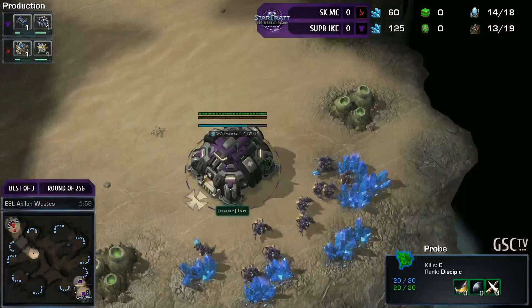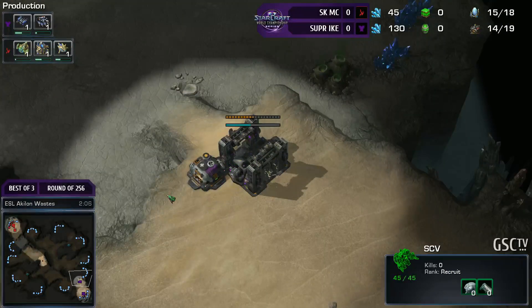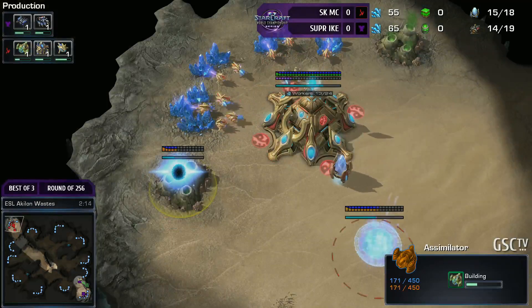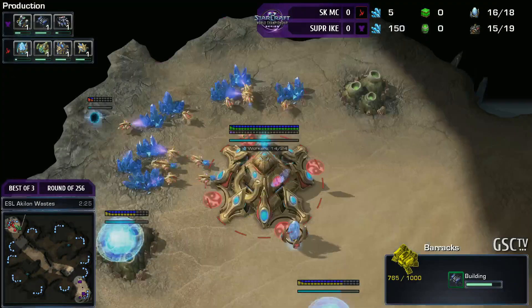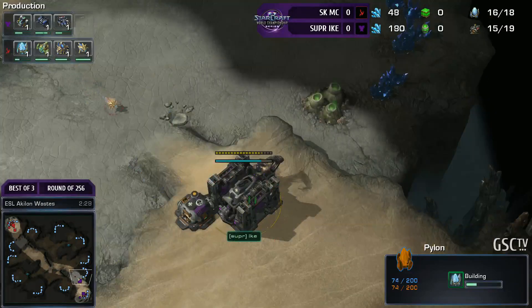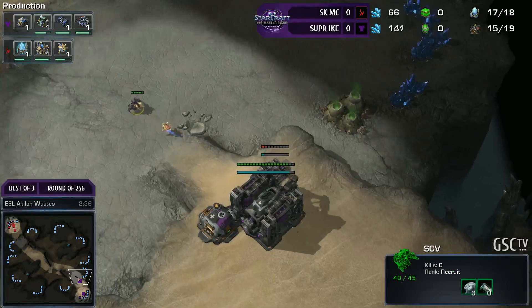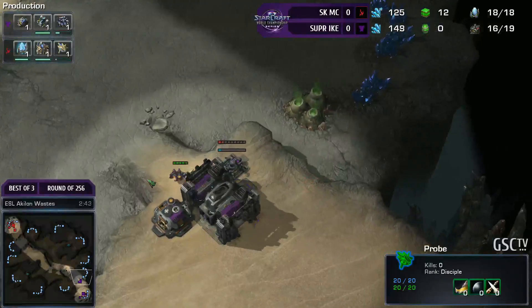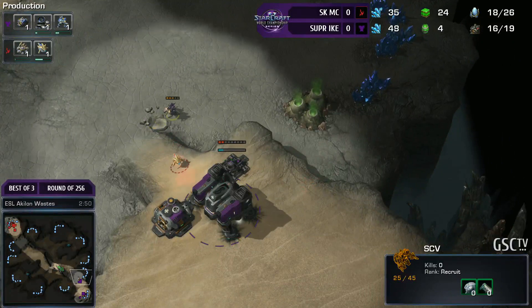We are going to have pretty standard openers so far from these players — no crazy fast gas from Ike. Any particular thoughts as a Protoss player on this map specifically versus Terran? Well, on this map I'd always go for one gate expand, but that's really what you do on any map versus Terran in the current metagame. Taking a third base is relatively easy versus Terran on this map. When you get Blink, it's easy to defend. A fourth base, relatively easy too.